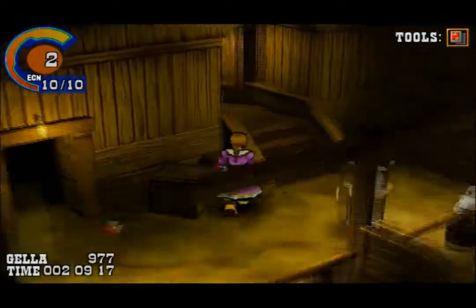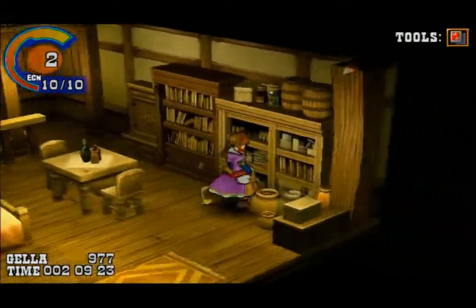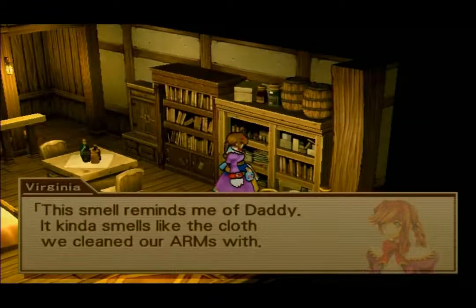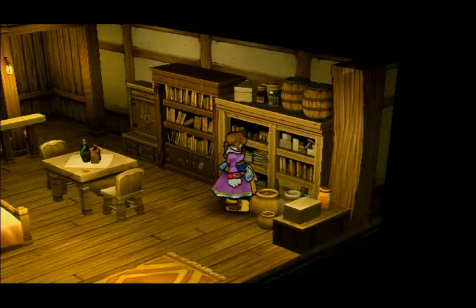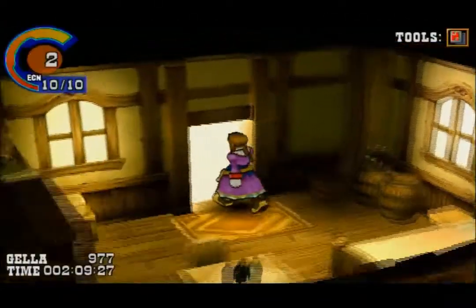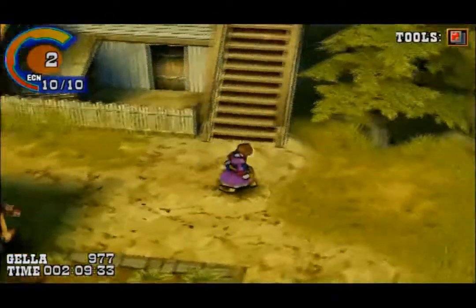Let's go this way. 'Saddle soap and a large brush are found inside the drawer. This smell reminds me of Daddy — kind of smells like the cloth we cleaned our ARMs with.' There's a Gimel Coin. I believe there's something over here.